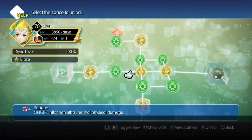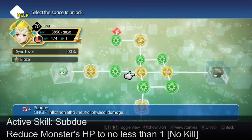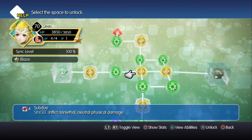Have a monster with the ability Subdue, which reduces the monster's HP to a minimum of 1. This is effective for both mirages requiring you to drop their HP below a specific threshold, or mirages with a requirement to hit them with a physical attack. This way you ensure that the target is not going to die.